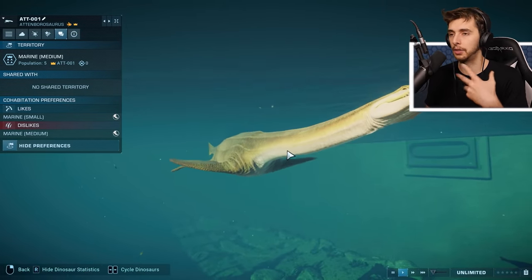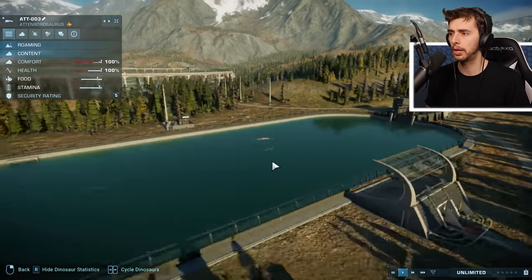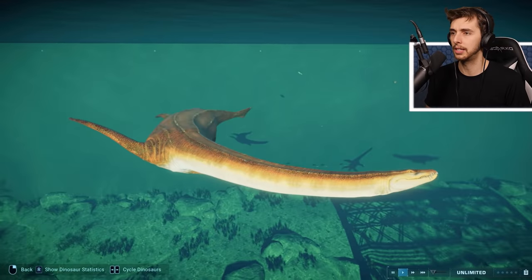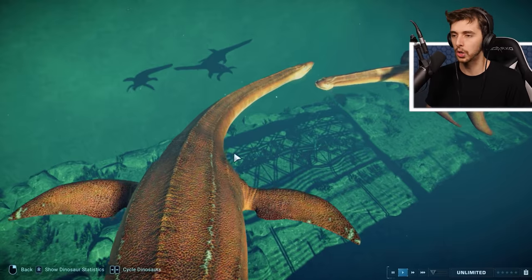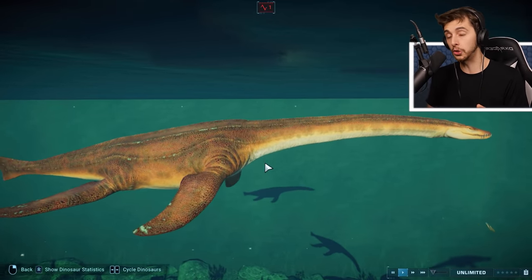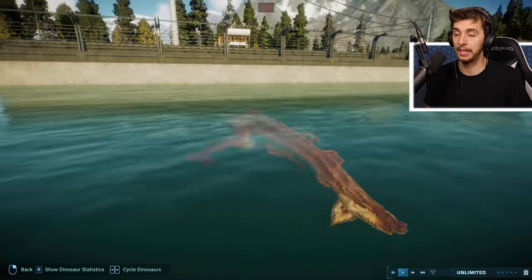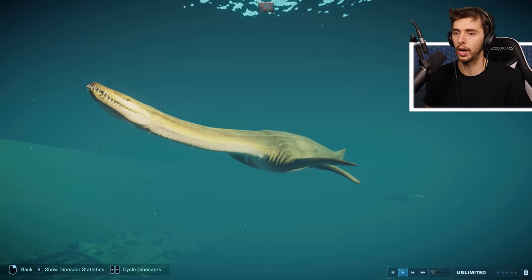Not bad. I like this - it's lighter underneath and darker on top. We've got a green version, then a lighter one, and then one with the pattern which is very vague - it's just on the ridges of its skin. Basically if you want to see a dinosaur have more detail, put the stripes on it.